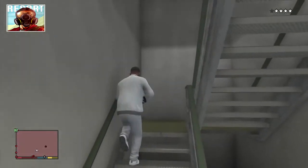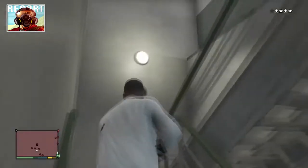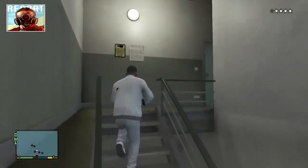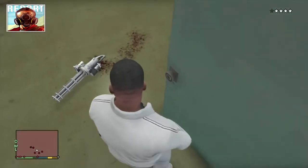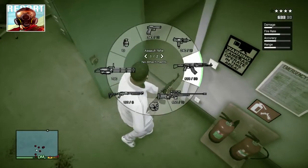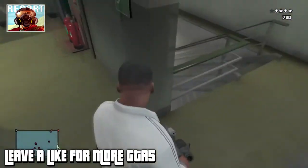Once you're on the 6th floor, there can be people there, so watch out. I had to kill the people there. Once you get to the 6th floor, you want to turn to the left door, and the death machine, or the minigun, will be sitting right there. And this thing is awesome.